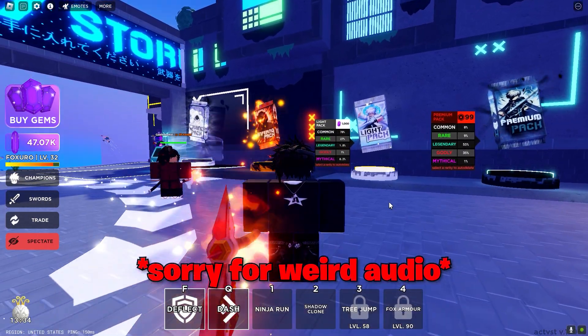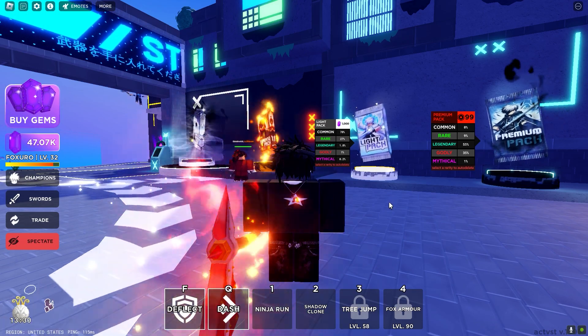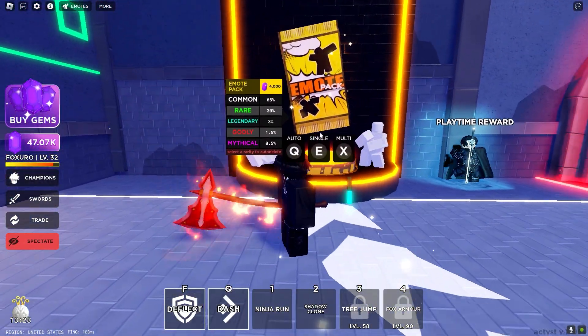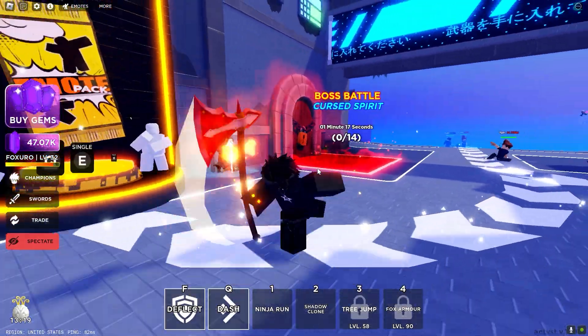Welcome back to another video — we are back on Roblox Death Ball and they just updated the game. We now have two new packs: the Inferno Pack and the Divine Pack, as well as an emote pack for 4,000 gems. This is gonna be a crazy video with plenty of new stuff.